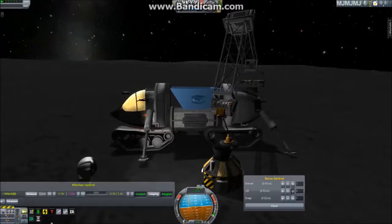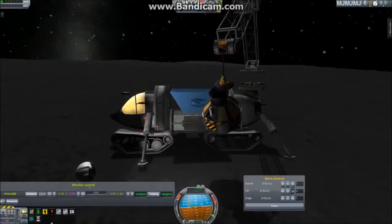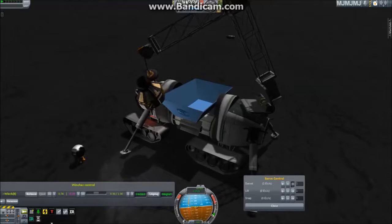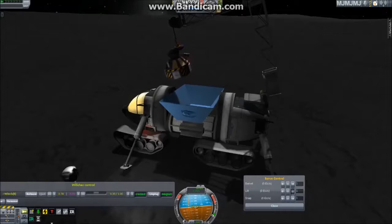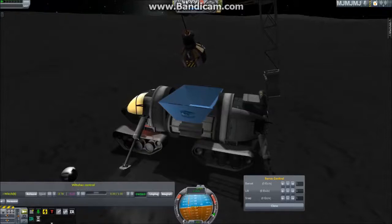This is the moon's gravity, so I've slowed down the crane actions quite a lot, because the faster you swing it the more momentum it's going to gain, and with no wind resistance and low gravity it's not going to stop spinning for a very long time. It's quite a gentle motion as you can see. Perfect.